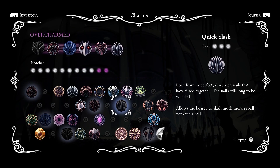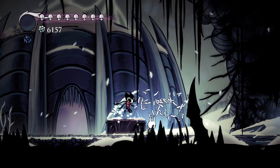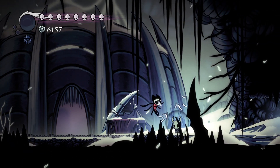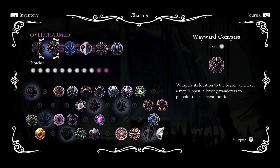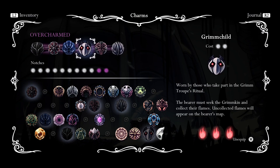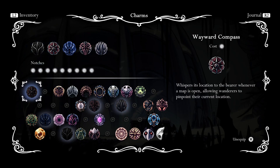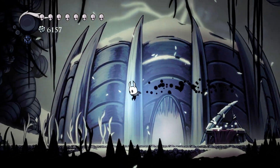I discovered something I could do between episodes. I'm Over Charmed — I can apparently do this. I think it has some sort of drawback. We actually can use more charms than we have Notches. That quick slash... that's so nice. I don't know exactly what the drawback is; I think it might be like double damage or something. So I'm gonna be a little careful with using it, but it's still really cool that we can do that in situations where we don't care too much about health.